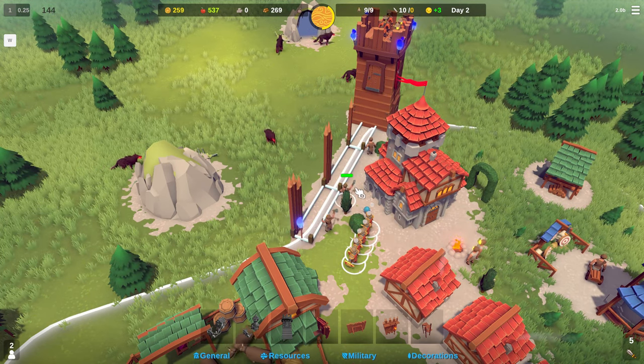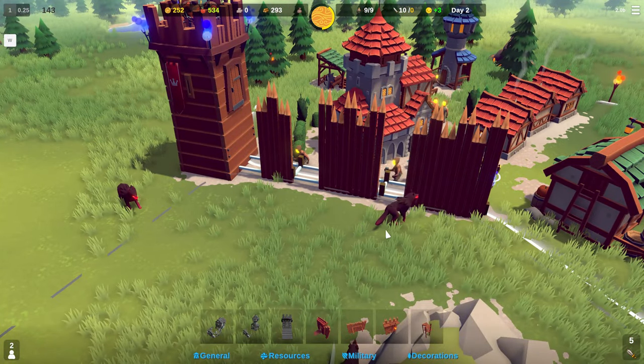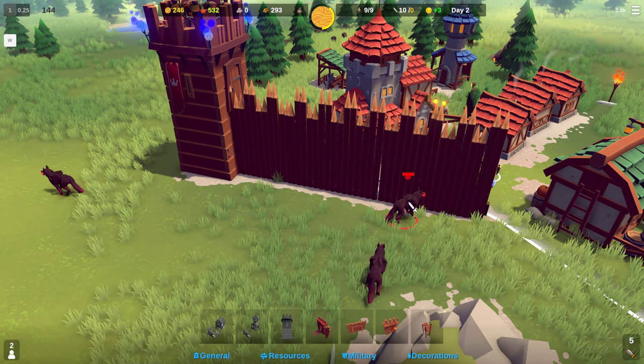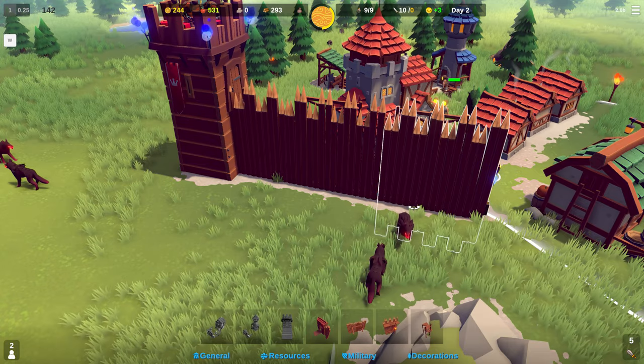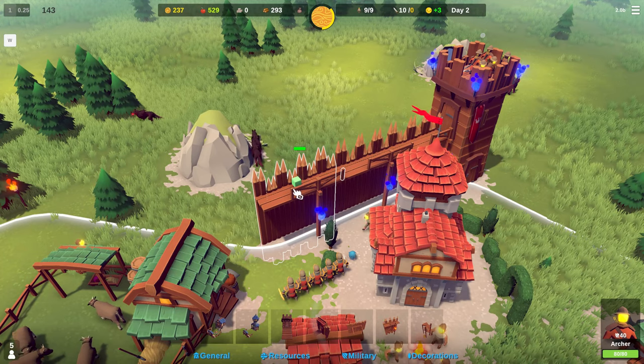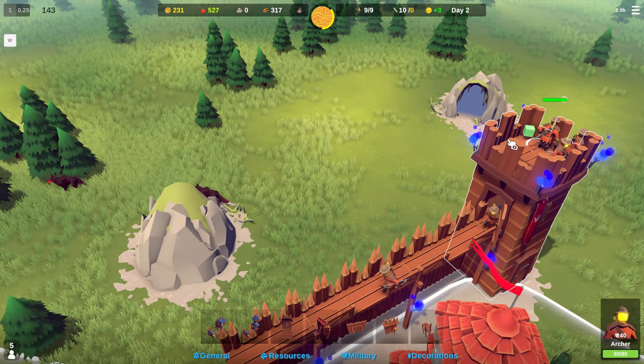Other defensive buildings include the fence and the wall, which you can construct to guard your borders and deny entry to the dark ones at night. The fence is cheaper and quicker to construct but has less HP than walls. There is also a gate, but we do not need that just yet. Once the walls are completed, you can place archers on the walkways, but keep in mind they are much more exposed there compared to the tower.